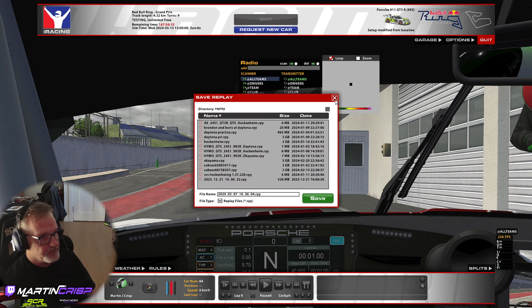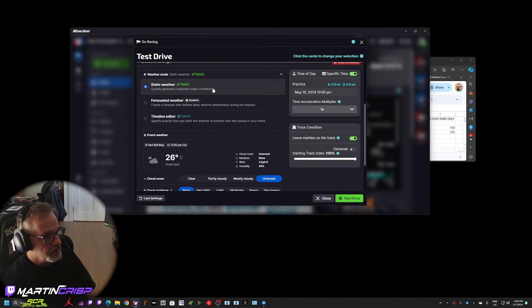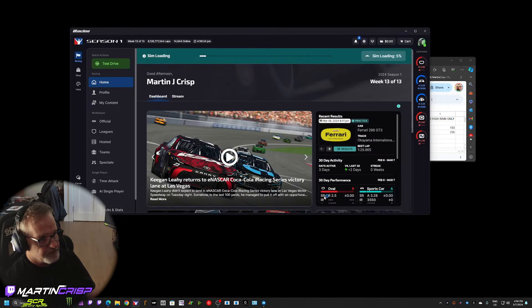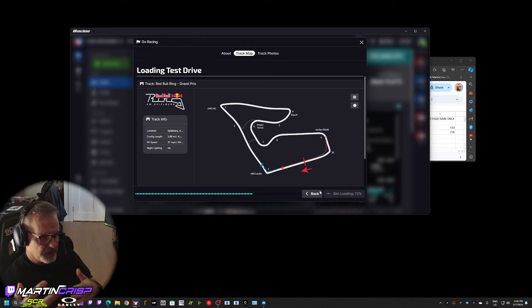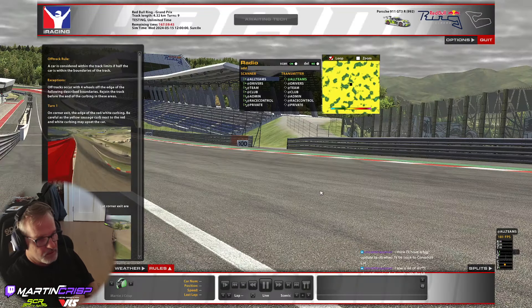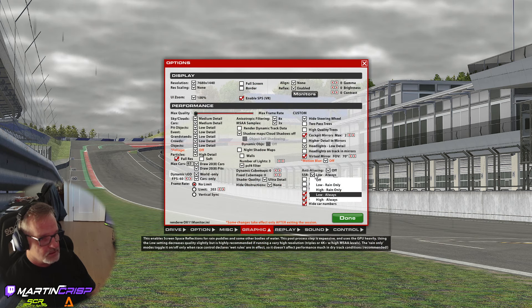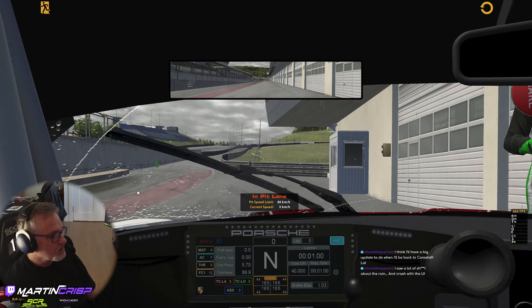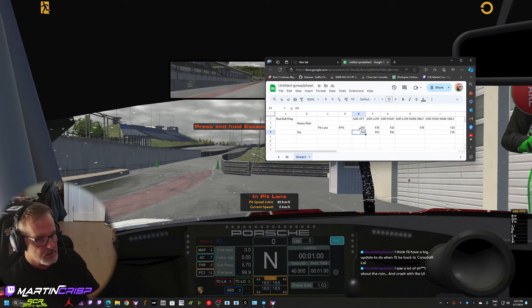Let's do some rain — very heavy rain, because that'll give us the most visual impact. What we're apparently looking for is reflections on the water showing more dynamic reflections based on what's around the car. I've got SSR low always right now. Let's turn it off first — start with the worst. This is what it looks like with SSR off, and we're getting around 250 frames.